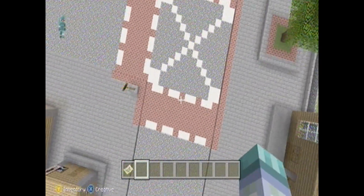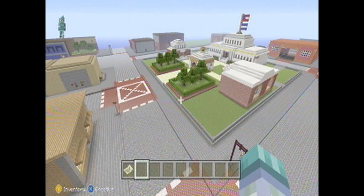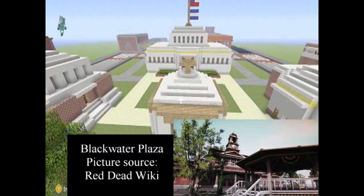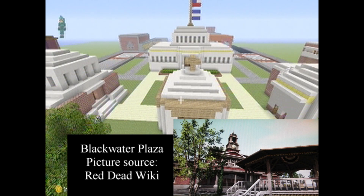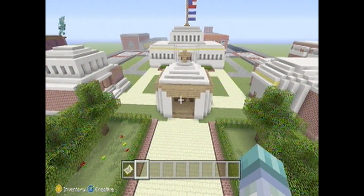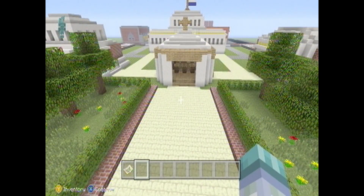I have this avenue of trees. Pretty soon we're getting to the plaza, which, as I said, is inspired by Blackwater — you have the gazebo and the three branches of government: the town hall, the courthouse, and the police station.